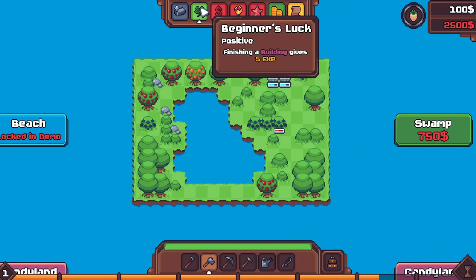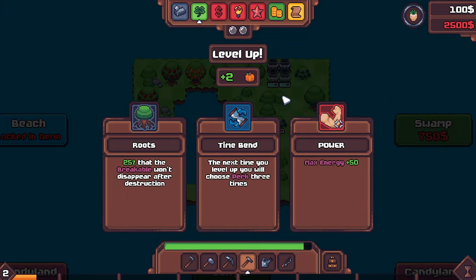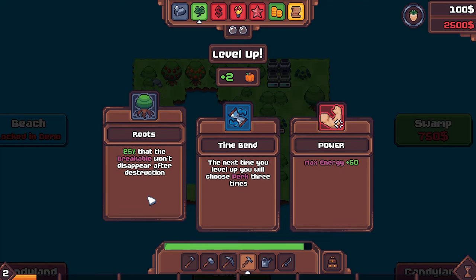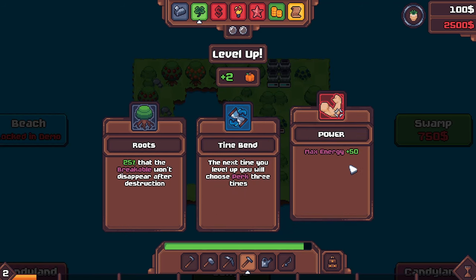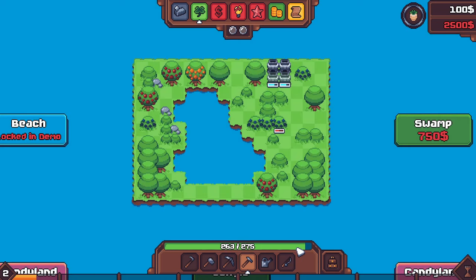Day two: my perk is finish a building to get five experience bonus. I'll grab my hammer and finish these buildings. On level up I get my choice of a new perk: 25% chance that a breakable won't disappear after destruction, or the next level up you choose a perk three times, or max energy plus 50. Max energy sounds amazing — can't argue with energy. I'm on 16 out of 75 experience for the next level.